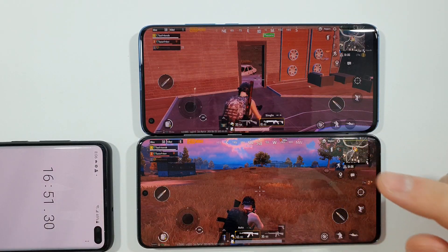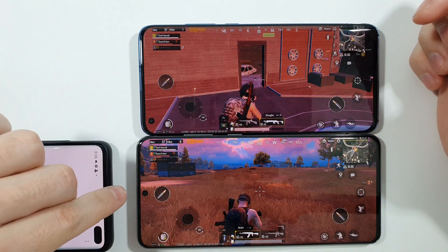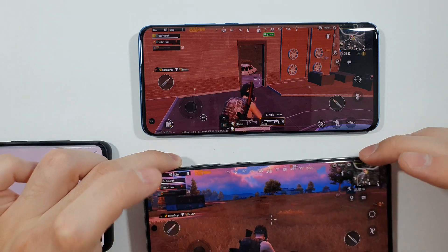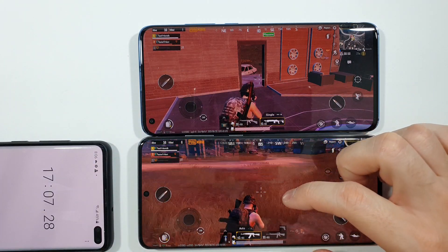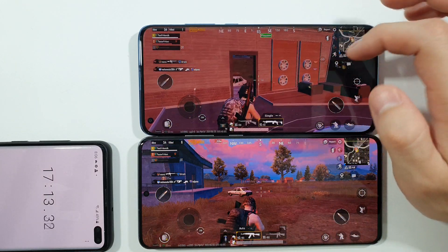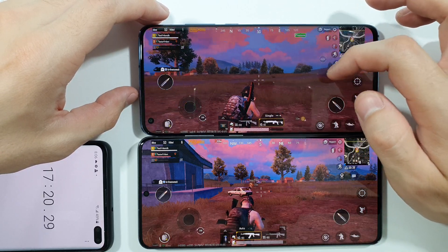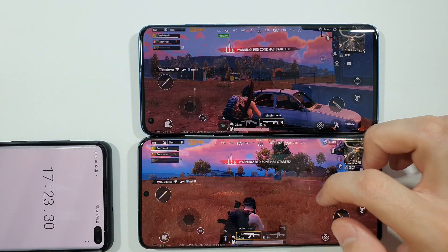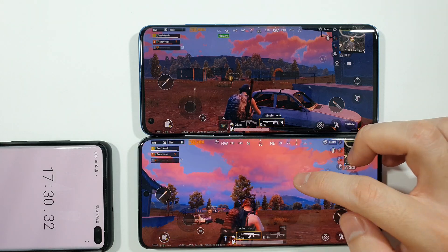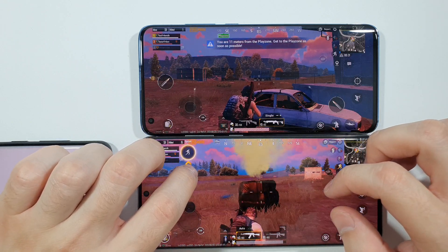So guys, we are back. This is the S20 Ultra and this is the Xiaomi Mi 10. You can tell by the camera position — on the S20 Ultra the camera is in the middle, and on the Mi 10 it's on the left side. The S20 Ultra is definitely faster-looking in terms of frames per second. The Mi 10 is fluid, but the S20 Ultra is slightly better — definitely slightly better. I won't say you can't play on the Mi 10, because you really can. But on the S20 Ultra it's a slightly better story.